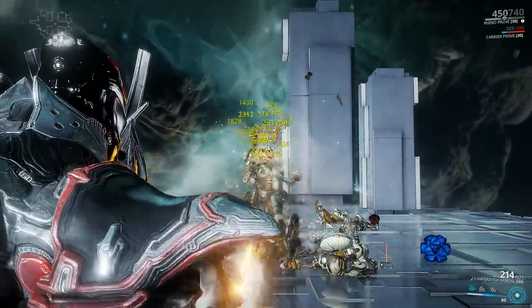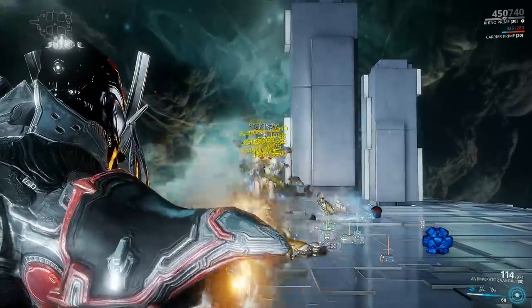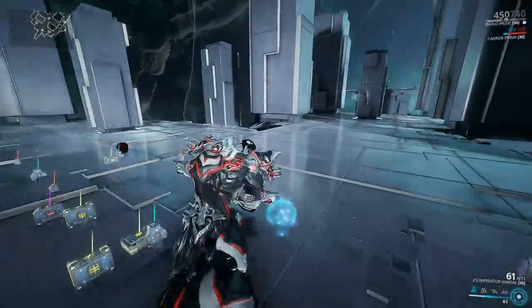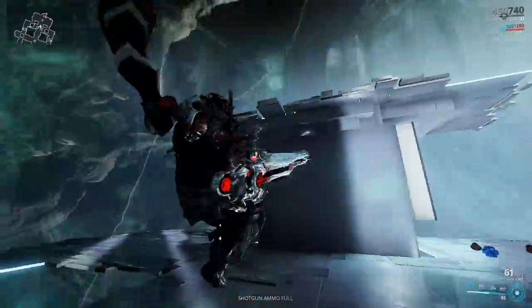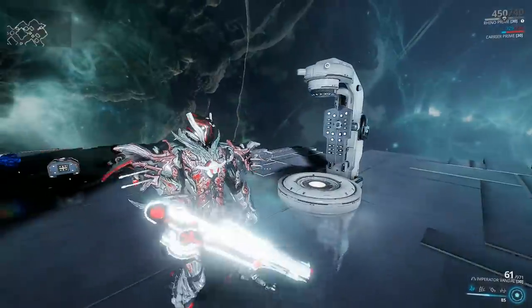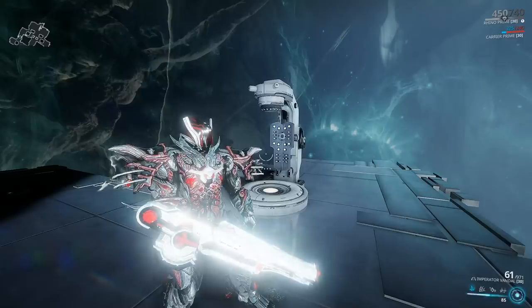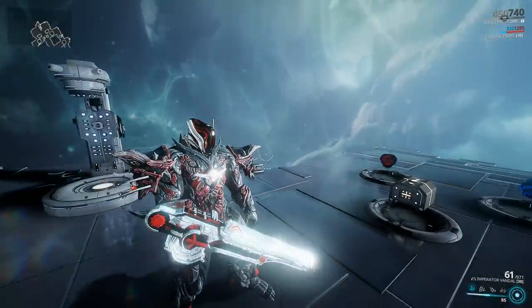The problem with Heavy Guns is the fact that you cannot pick up ammo off the ground or from something like Carrier. There's only one unit that drops this Heavy ammo and it's only available during the Orb Mother event. If you want to take this gun into the Orb Mother fight, all you need to do is build Radiation using the 120 mods — just go for Electricity and Heat, the 120 mods. No need to build Status Chance in that case.